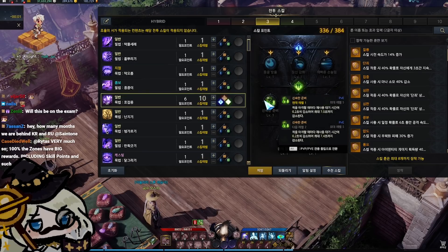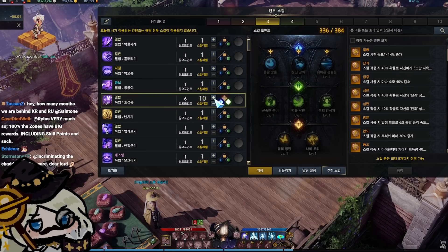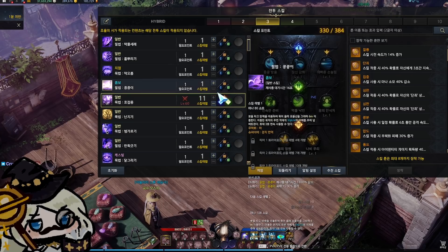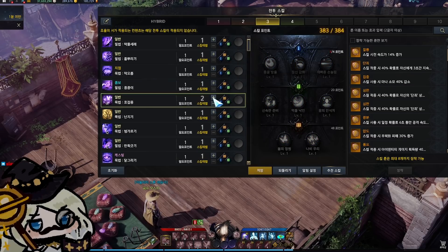Level 55 and level 60 also exist in NA and EU. When you reach level 55, you can level all your skills to level 11, which increases damage output by about 9%. At level 60, you can increase the skill to level 12, which raises damage by about 6%. So the difference between a level 50 and a level 60 in raw skill damage can be about 15%. But let's focus on the tripods themselves.